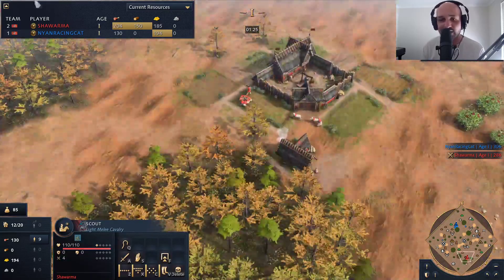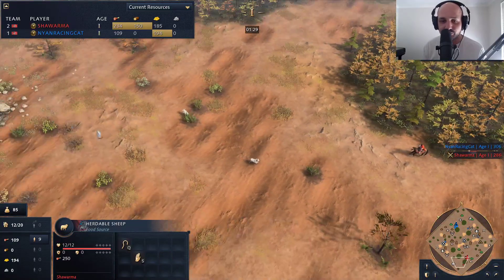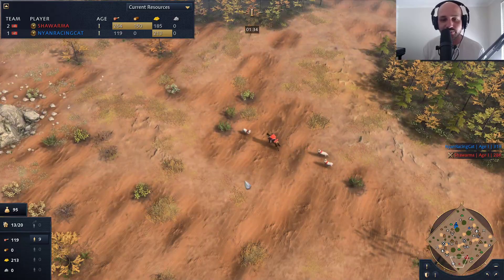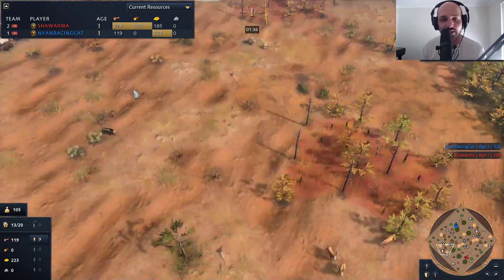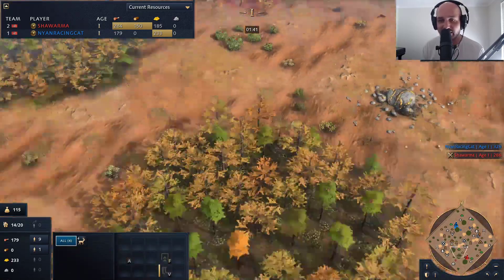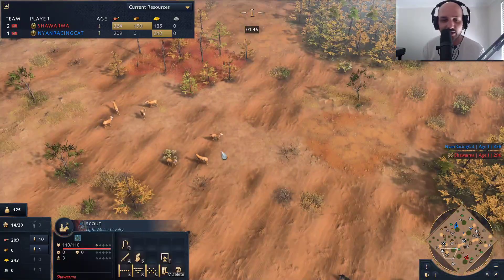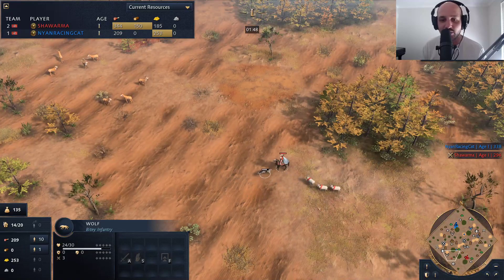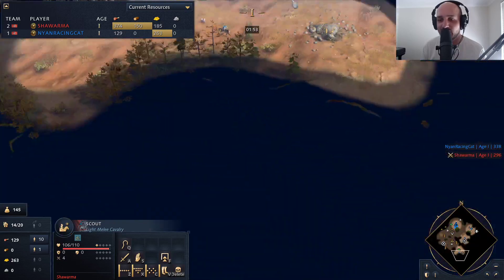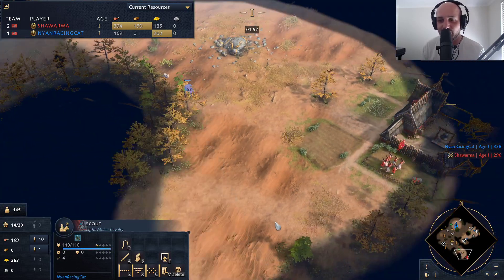Shawarma hasn't found any animals to kill just yet — he's just running around looking for stuff on the map. He is finding some sheep at the bottom, but the scout gets a lot of value if he can just find and snipe everything. It does look like Shawarma actually did kill these deer. Now we see the scout coming over, going to kill the wolf — he's also doing his animation canceling. Nyan Racing Cat is searching and looking to steal some of Shawarma's hunt.